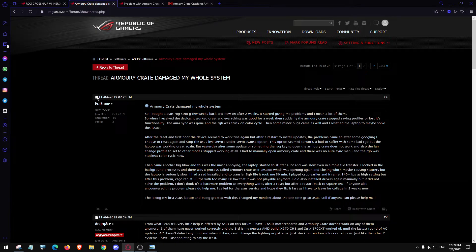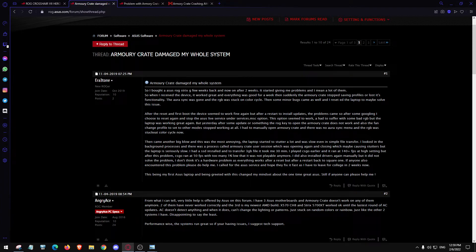Don't just take my word for it. Here's a post from 2019: 'Armory Crate damaged my whole system.' After reset on first boot, device seems to hang on restart, still slow after install updates — slow even on simple file transfers. High CPU usage as well — that's a bad sign. If software uses a lot of CPU and it's not an important program, it's buggy spyware. Uninstall it, do a fresh install.